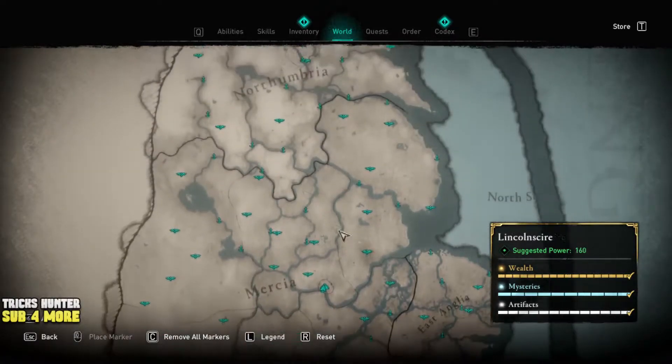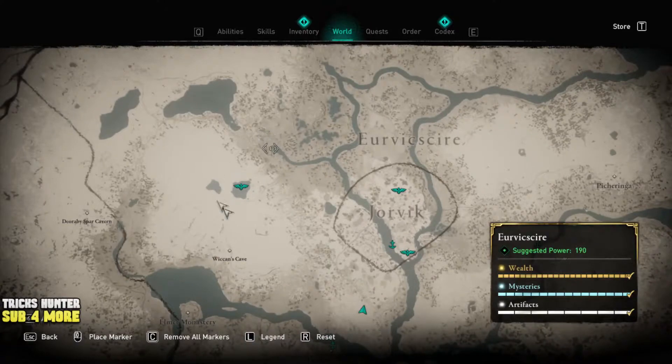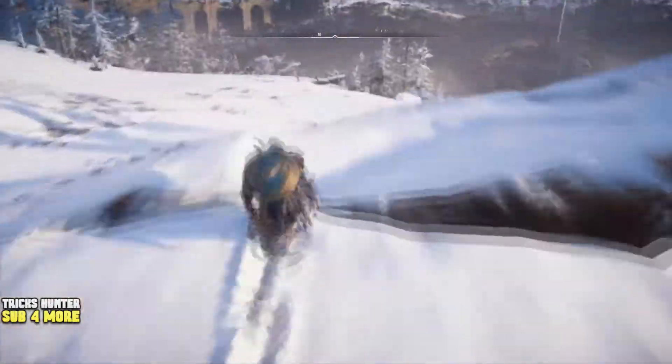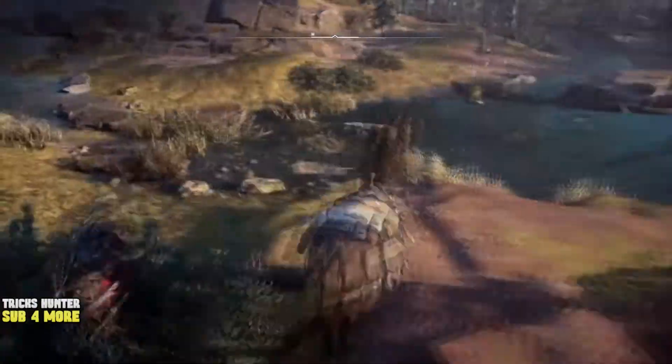Then come back to England and find this spot at the top of the map. Don't be afraid of the suggested power, because you're going to fight with nobody here. It also has a fast teleportation point near the spot. After teleportation, we just need to jump from the hill and summon our horse to arrive at the spot as fast as we can.